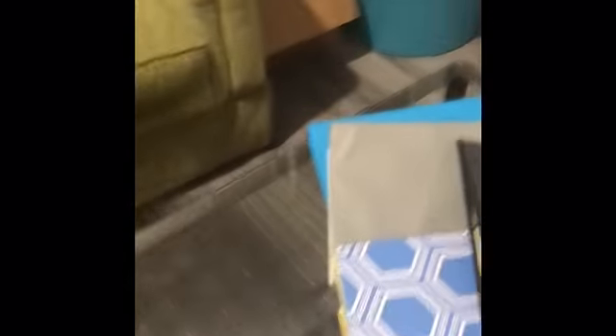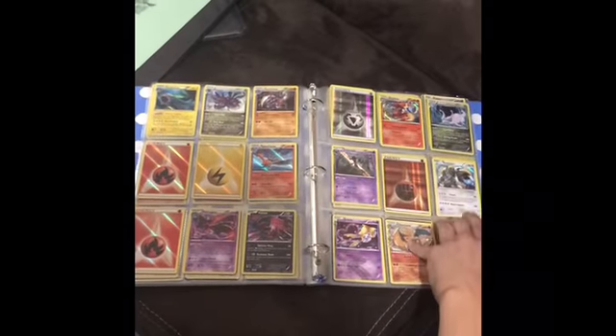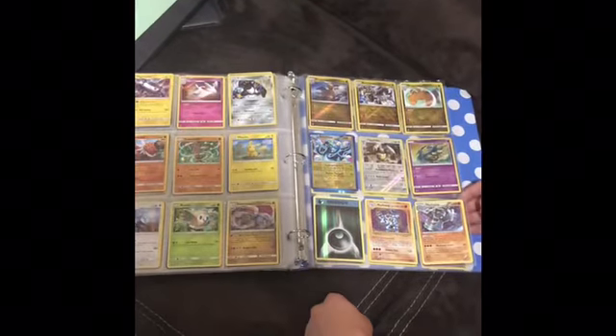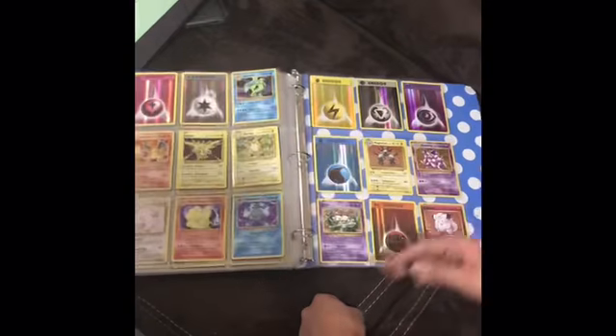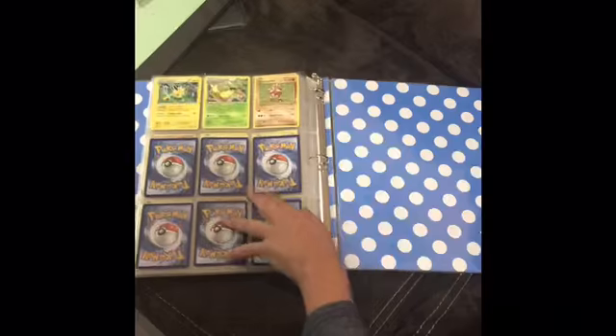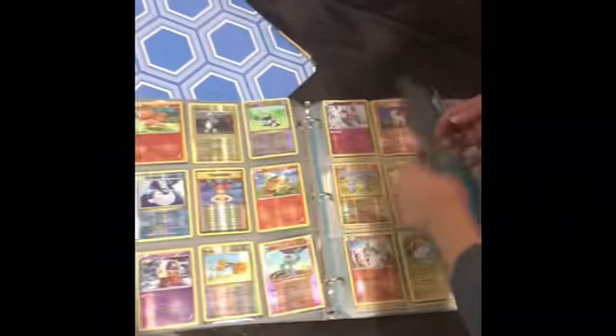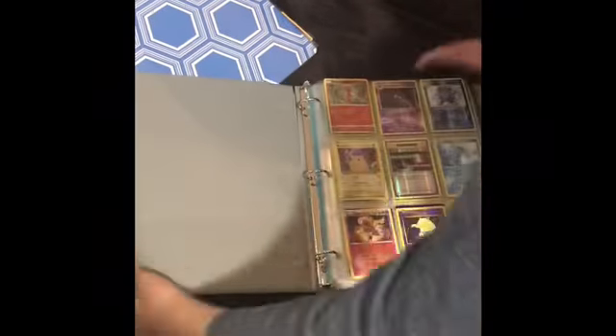The blue checkered binder is probably my most useful one — this has all my holo cards, or most of them. This is like all the holo cards that we have — there's a lot of holo cards from Sun and Moon. Well, actually not all — there's some reverses like favorite reverses and some regular rares. But all my Evolutions. We're almost out of space, only six cards away. The gray one used to be Evolutions and Kanto, but now it seems to be all reverses — mostly the Sun and Moon and Evolutions reverses.